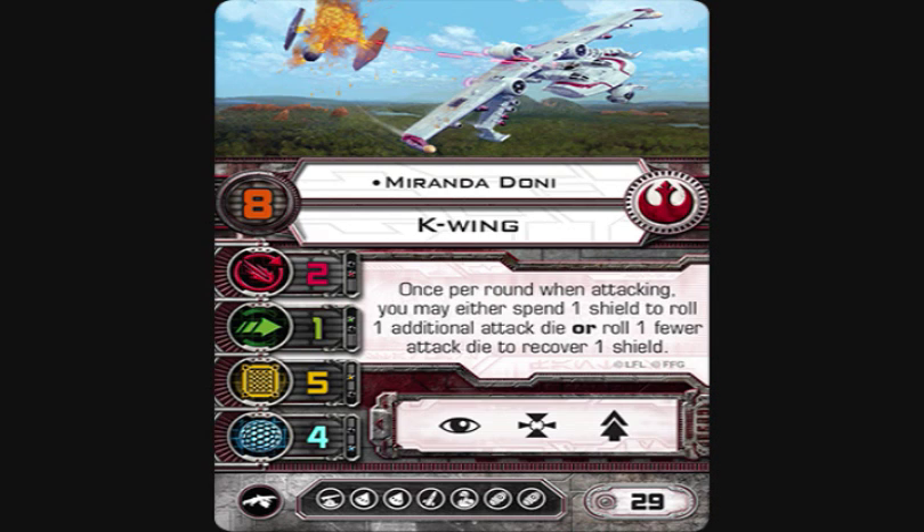Miranda's ability is: once per round, when attacking, you may either spend one shield to roll one additional attack die, or roll one fewer attack die to recover one shield. Miranda can essentially dictate whether she's going to get shields back or fire with one additional attack die.